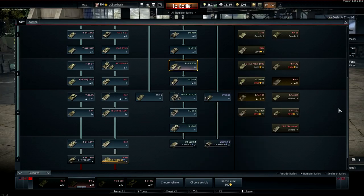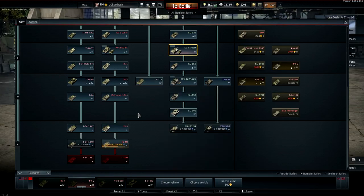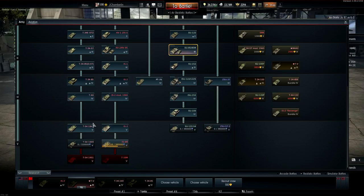The PT-76 is a newer tank — I hate it, it has no armor. I'm wondering if I'm going to enjoy the later tanks at 7.7 BR. From what I hear it's all T-10Ms versus Leopards and I'm not sure if I'll enjoy that. We'll see.